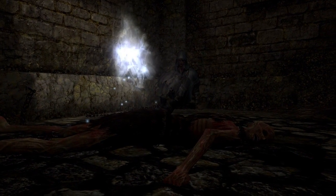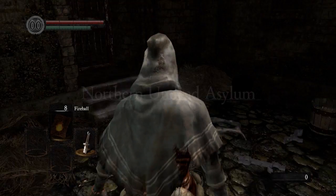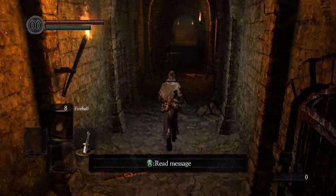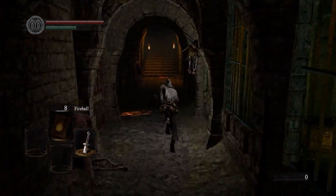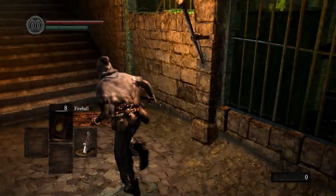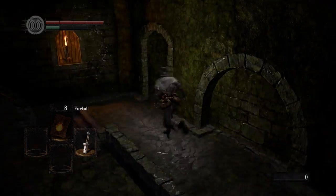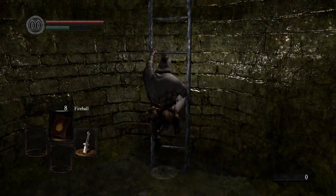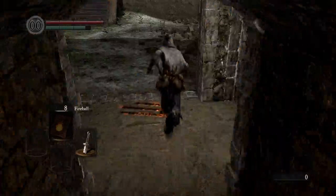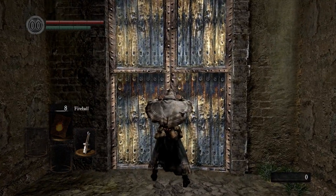Okay, so now that the cinematic is over, we are going to proceed like normal. The first thing you want to do is just pick up the dungeon cell key and open up the door. It's pretty straightforward for the beginning. Say hello to the stray demon — we're going to fight him later, probably in part 7 or 8. Let's move forward and go through here and up the stairs. Now there is a bonfire out here and you can light it if you want. I just ran past it because I knew I wasn't going to die, but we will come back to that bonfire at a later point.